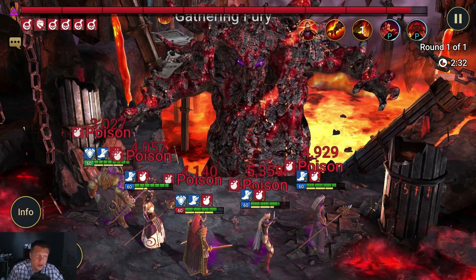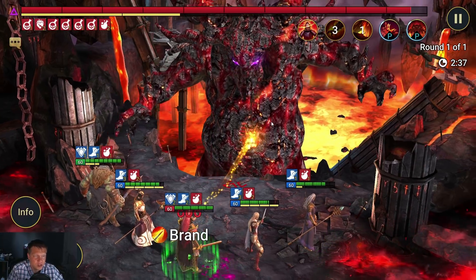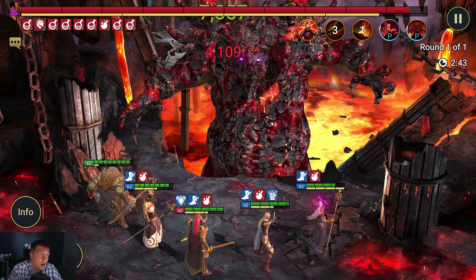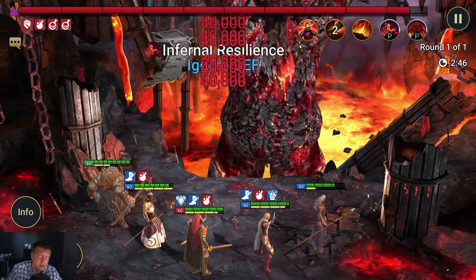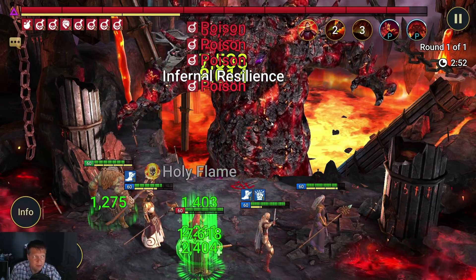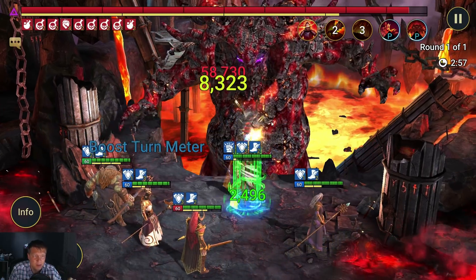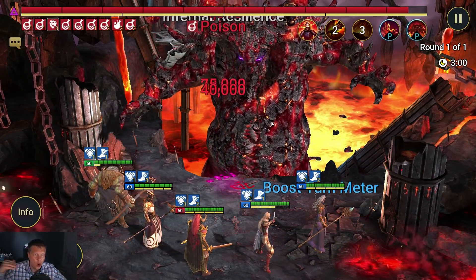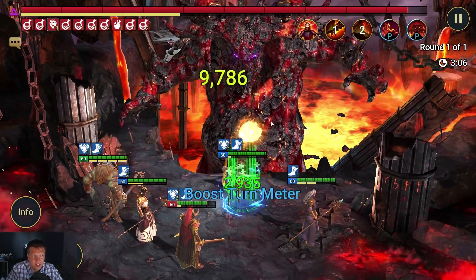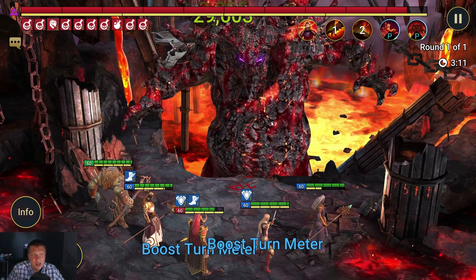You can only have one HP burn at a time on the clan boss, so you don't want to bring multiple HP burns — you can see I have Juliana and I wouldn't want to bring another HP burn because of diminishing returns. You can also only have a maximum of 10 debuffs active at a time on the clan boss. If the boss already has 10 debuffs and you try to apply something, it's going to get automatically resisted, so keep track of that on the top left.